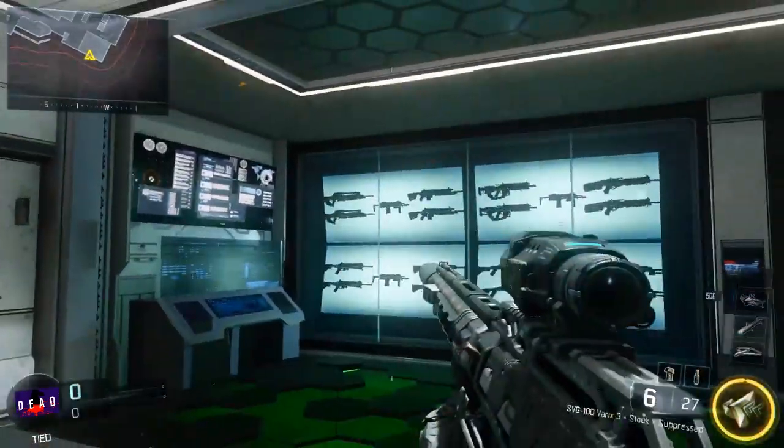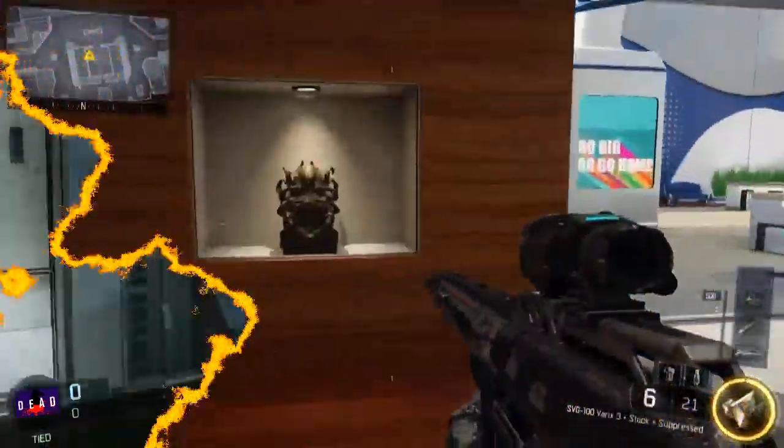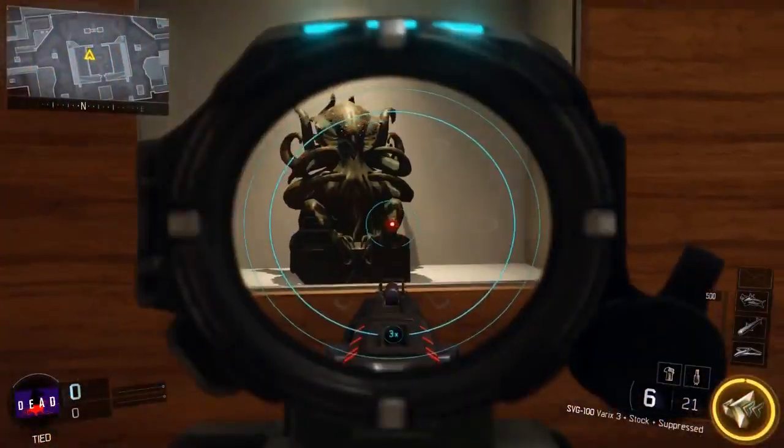Hello everybody, it's OctoberMonkey and today we're going to find the multiplayer Easter eggs on the Eclipse DLC map pack.